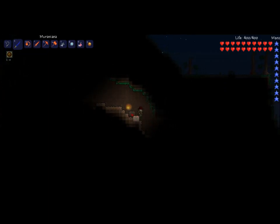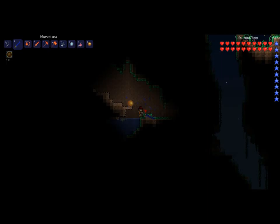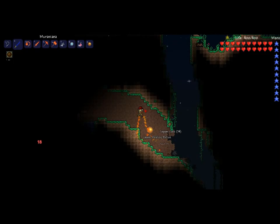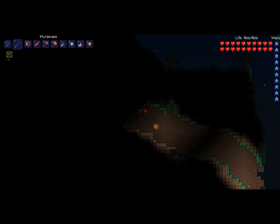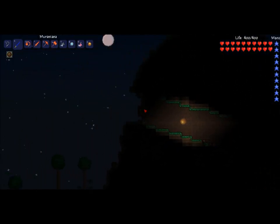Hey, look — a treasure chest! What does it have? It has copper bars! A spear! Going to take this silver. There's a new ammo slot? That's epic! Now I might actually be able to use my mini-shark. There's a goldfish. We have established that there's epicness here, but we're going to have to come back later for all these little thingamajigs.